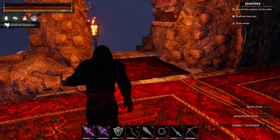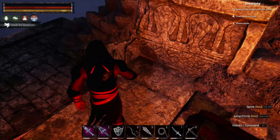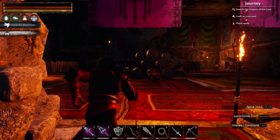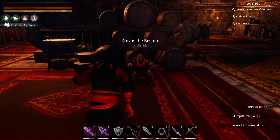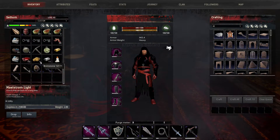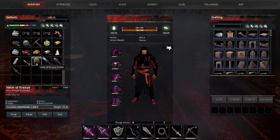It is actually quite a neat location to be honest. And here we are — we have Craxus the Bastard. This guy is a bit of a boss and you can come from the top or from the bottom, it is up to you. I'm going to show you what this guy drops. He does drop a good headpiece — heavy armor. This is the Helm of Craxus. As you can see, it's legendary, it's heavy armor, and bonus survival is what we get for it.